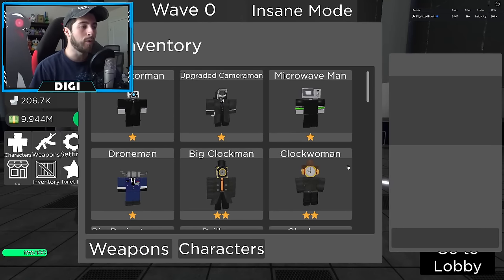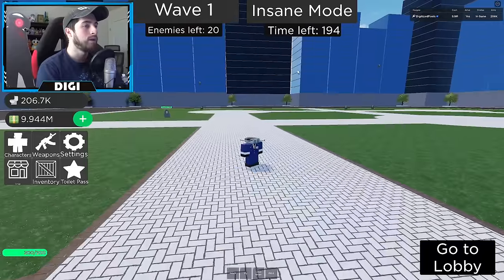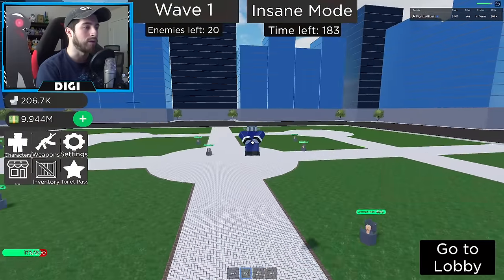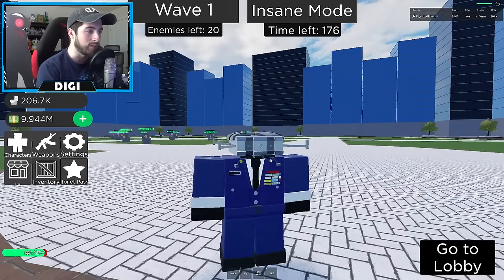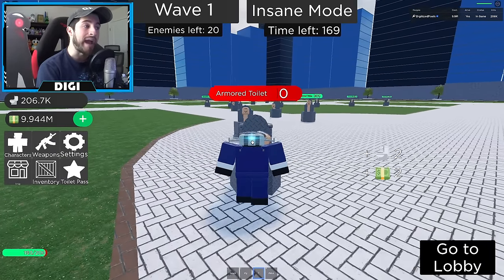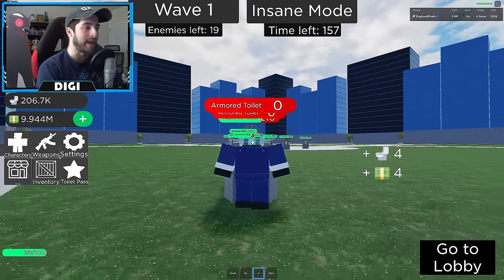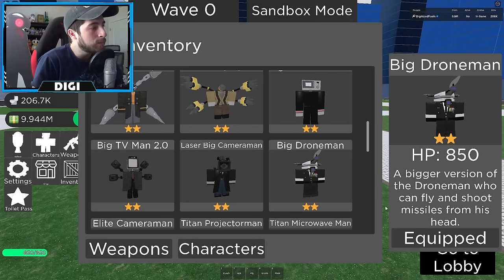If you want to check out the morphs, go to your inventory and they'll be in there. Starting off with Drone Man — I'm on Insane mode, that's bad. His punching is all right, and he can fly because of his head. The laser beam has a pretty nice cooldown and the range isn't bad either, but I would not recommend this character for Insane mode.